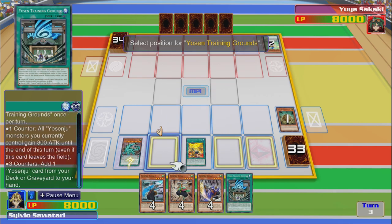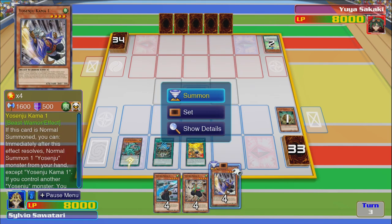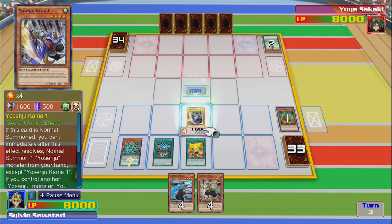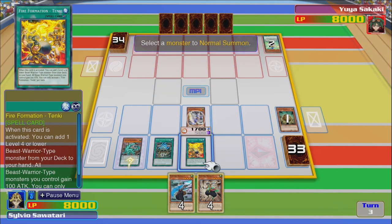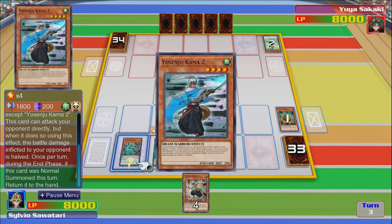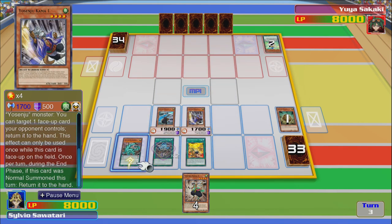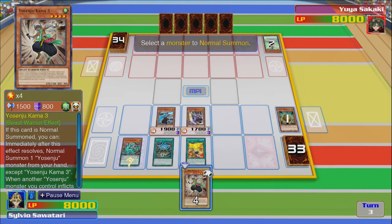Right, so if we do this, then we summon them again — so we get the normal summon to get the effect, or it gets the counters. Get three counters and we can do something, and then we can get 300 attack during the battle phase. So we could do a lot of damage coming up, I think.